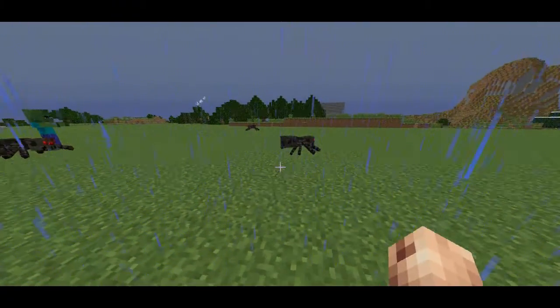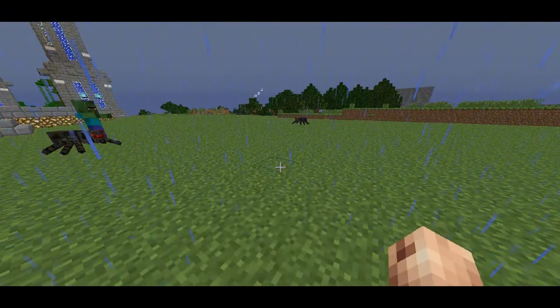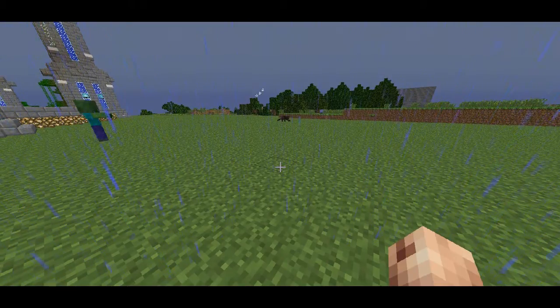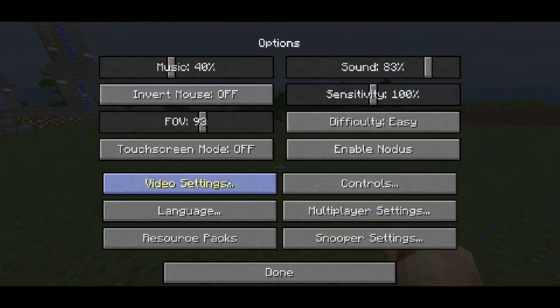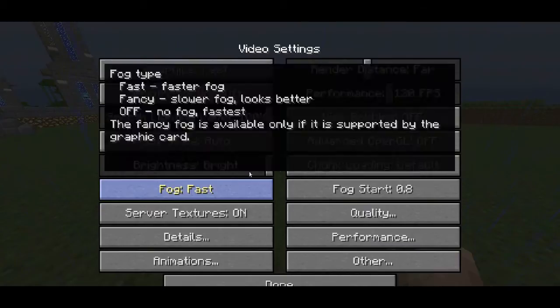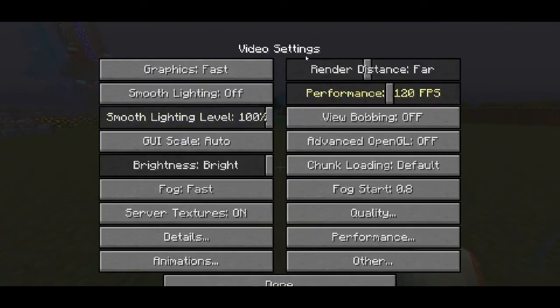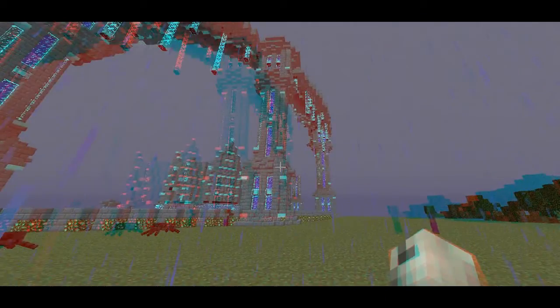If you do not have 3D glasses, I will show you how to get some. If you want to go into 3D, you press escape, options, video settings, and then you go into other, you tick 3D on, wait for a while, and you will have 3D enabled.